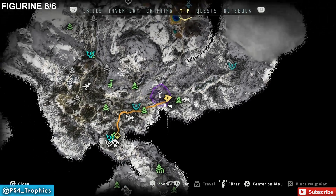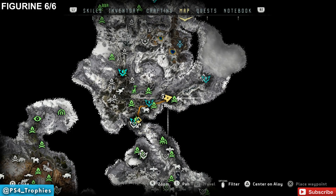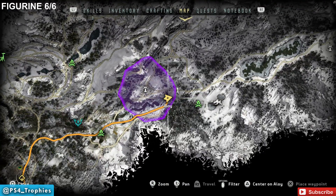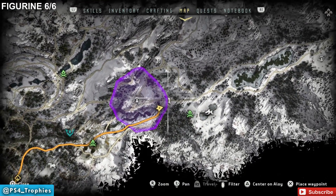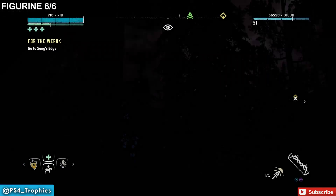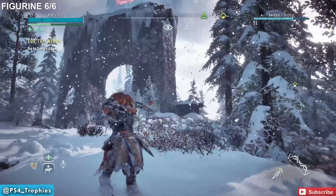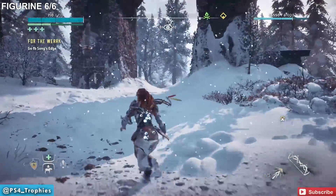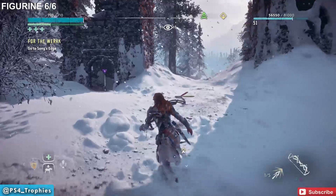Now for the final animal figurine, we're going to head back south, kind of in the middle. You're going to see across this path a little white structure — an archway that's going to extend over the pathway. What you need to do is go inside the column on the left side of this archway, and you'll see the animal figurine right inside.